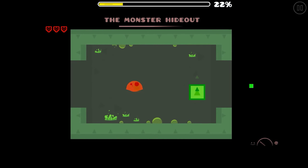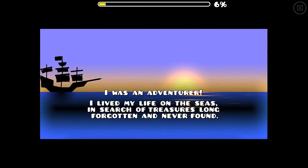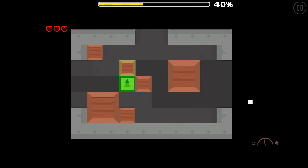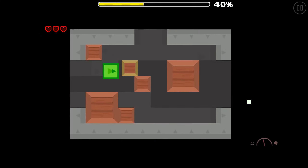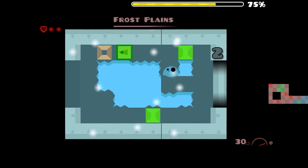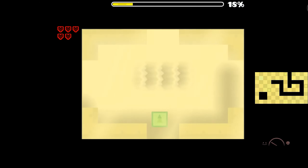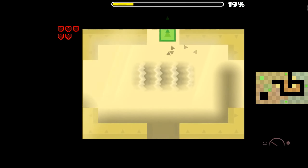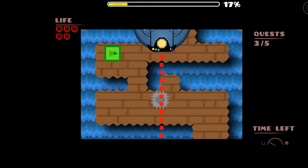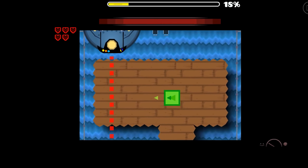I'm obviously talking about Master Game by Serponge, which is a top-down open-world adventure game. Sounds crazy enough, but it is even crazier when you play it. It is impressive what Serponge has achieved with this level, and he has probably inspired multiple people on Geometry Dash to build their own minigames, including me. There's no doubt that Serponge definitely pushed the limits of GD with this level.